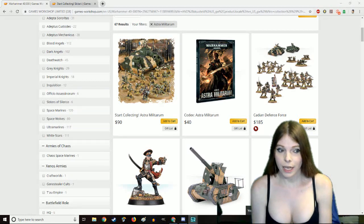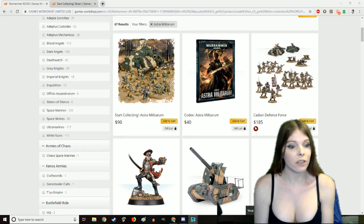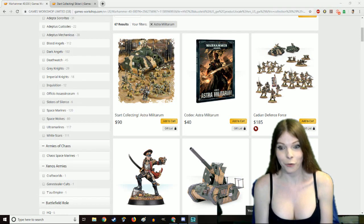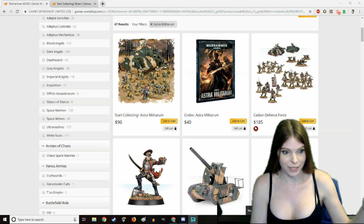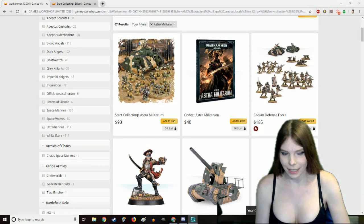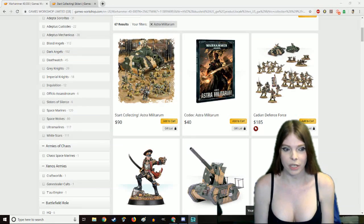With that said, today we are going to be talking about the Astra Militarum, the Imperial Guard, the normal dudes in space fighting horrific nightmares. The Imperial Guard first started out all the way back before the Crusade was even started with the Solar Auxilia, which was essentially what they are today, but more advanced.